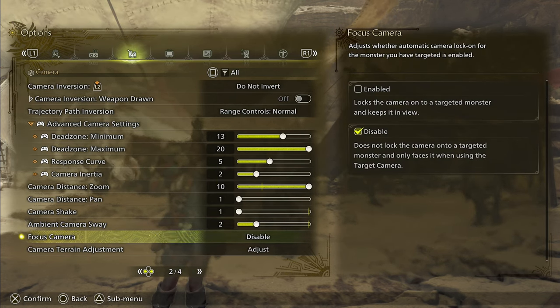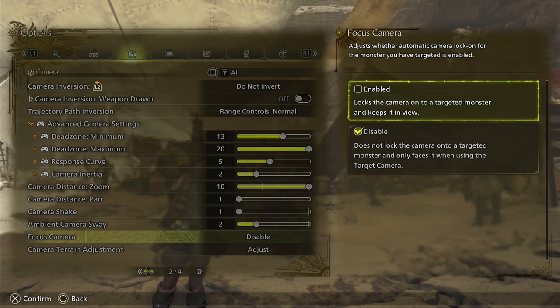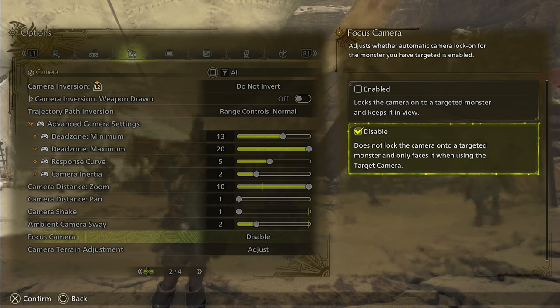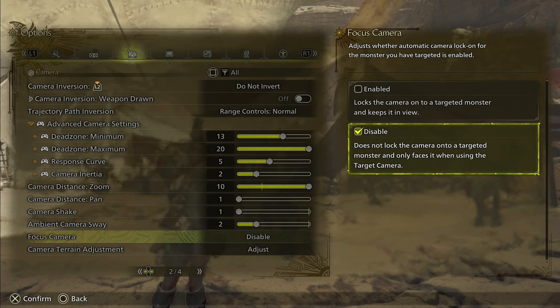Right below this we have the focus camera. By default this is enabled, and once you start a hunt the camera will auto-lock to a monster and follow it around. It can get kind of disorienting at first, so go ahead and disable this. You can then choose to turn it on when using the target camera by clicking R3 or clicking down on your right analog stick, kind of like you could in older games.